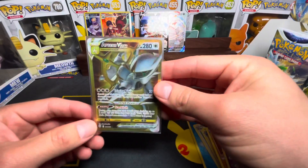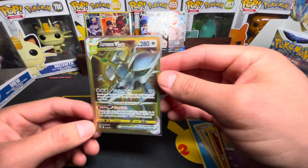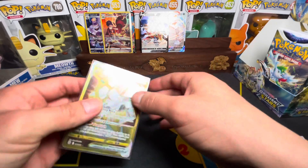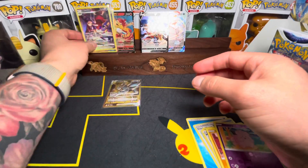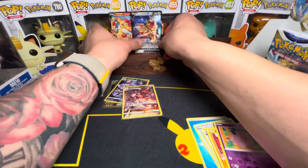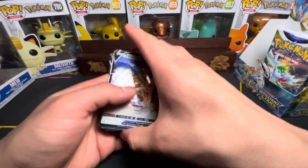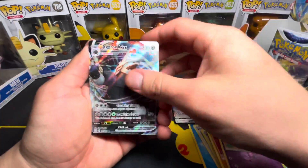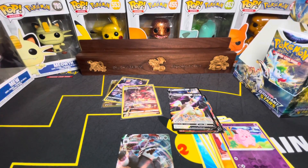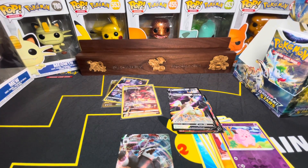Whoever picked the left side — you guys hit it right on the nail. Let's recap: we have the Arceus V-Star Gold card, two character secret rares, followed by a V-Card, a V-Max, another V-Card, and Arceus V. Tune in for our right side pack opening — talk to you guys soon.